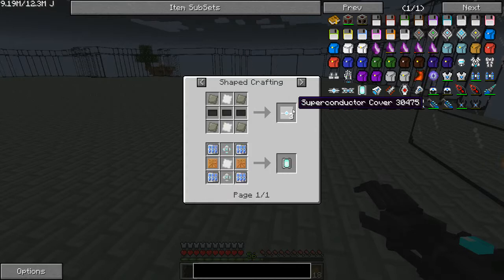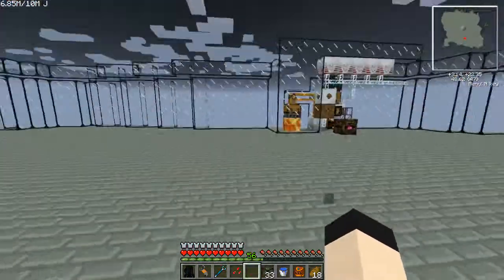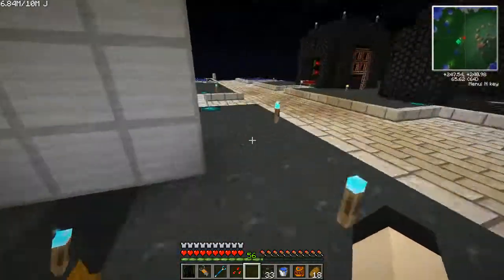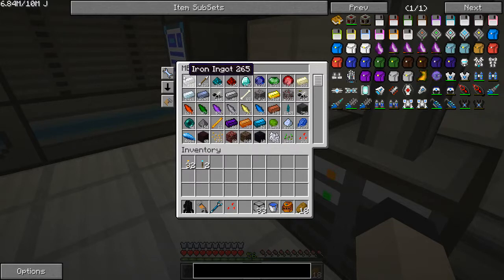The iridium plates are used to make a bunch of different things. Remember the quarry run? I burnt through a lot of the iron — I had over 14k iron at one point. But look how many diamonds I have: six hundred and forty-seven. That is completely overkill — beyond overkill.